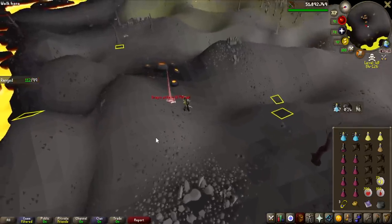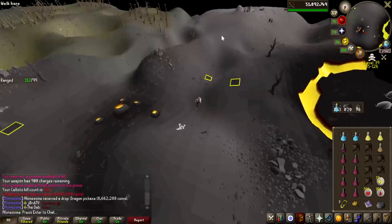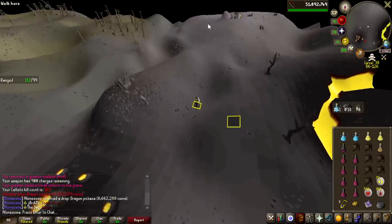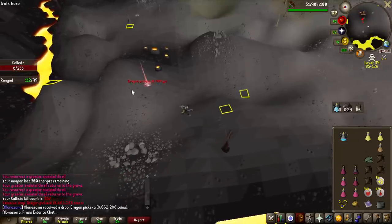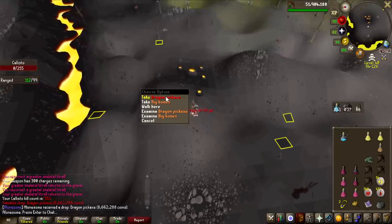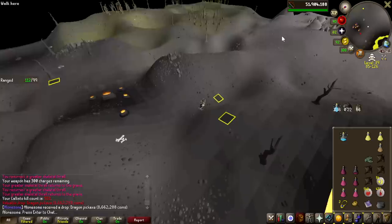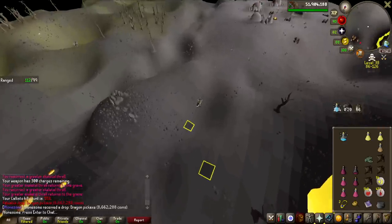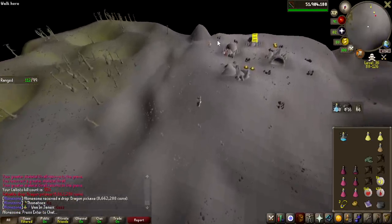Now we're making money — 8.7 million, a third dragon pickaxe! Always looks so good with that red beam. No way — a fourth dragon pickaxe! That was really close after the last one, so I guess we're catching up on dragon pickaxes. I'm pretty sure we are lucky on them now.